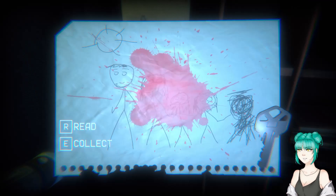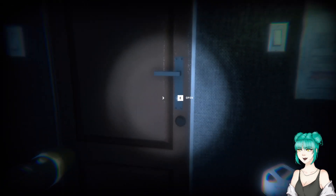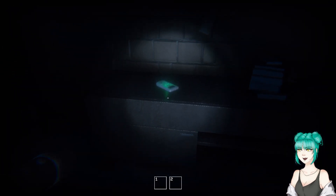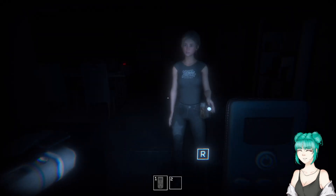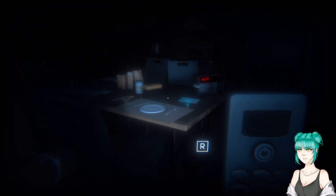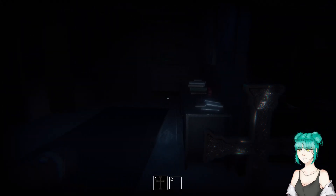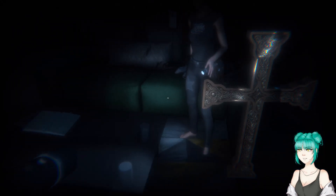We have to leave. How short are we? These light switches and door handles are like super high up. I found a picture of a family — a mom, dad, and three kids — and one of the kids is scribbled out. I apparently drew some creepy picture. The key was for this door! Okay, that's gonna be the garage remote — I can use it to unlock the gate. I just took a phone. I have the crucifix — it's really going to help when that ghost starts hunting.